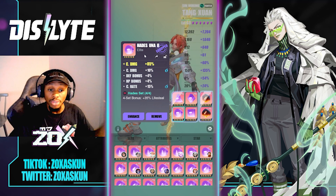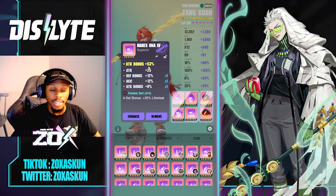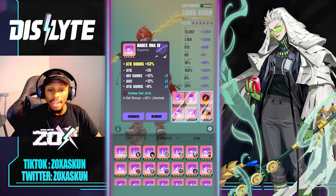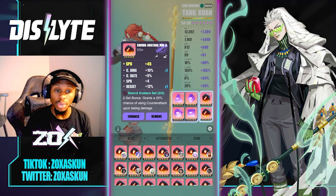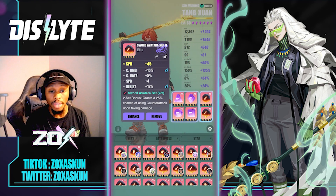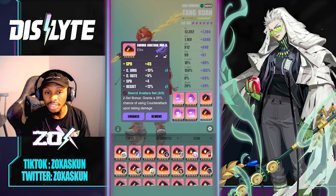Then we have attack on the centerpiece, which also has some more attack as well as accuracy. Then the last piece is the speed piece, which has crit damage percent, crit rate, speed, and resist. You could argue going for attack instead, but it really depends on what you want to utilize your unit for.